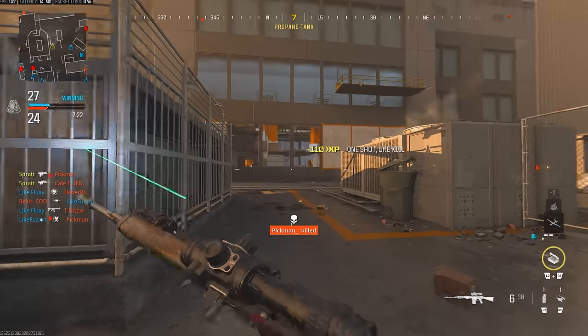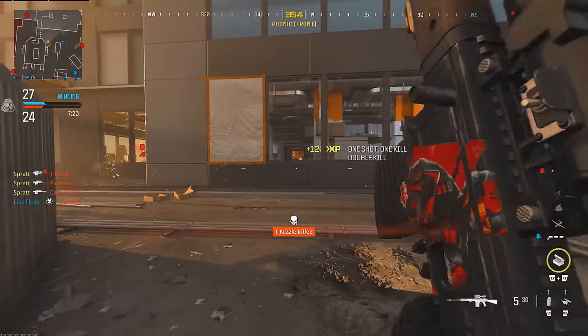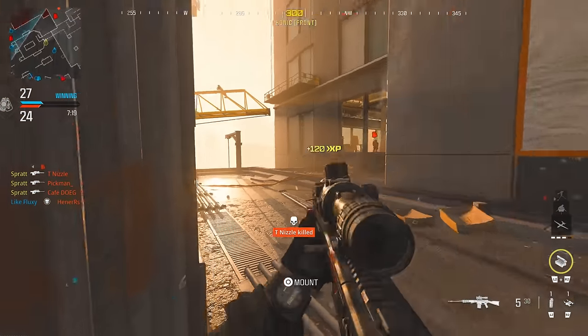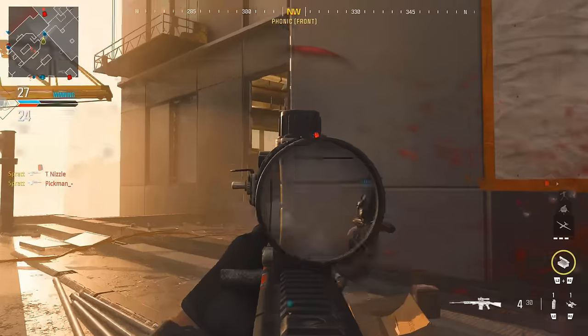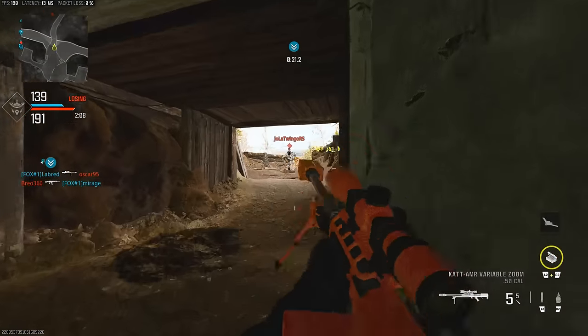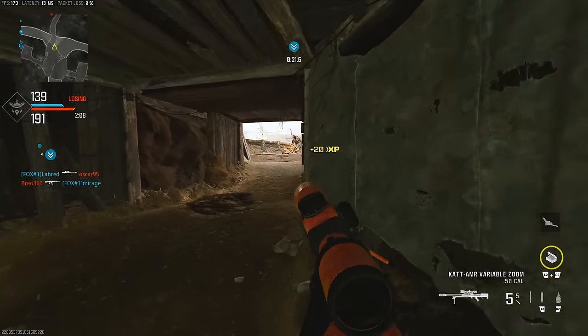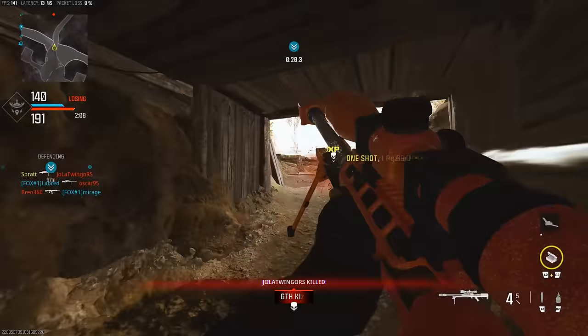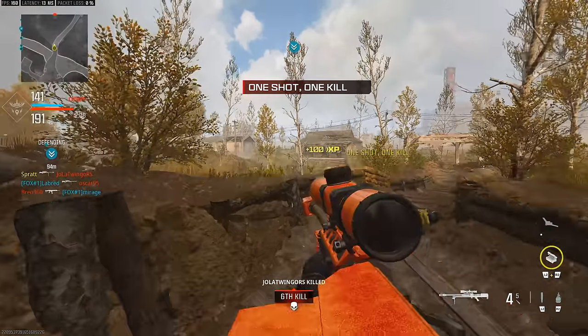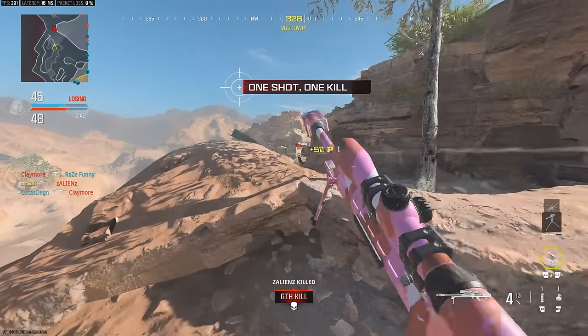It is easy to get caught pre-aiming those sort of angles, and I still do that to this day. But moving around the map centering potential danger spots is a much better way to string together a streak of kills and be prepared for the action. Sometimes you have to learn on the fly. If a lot of your opponents are sliding around using the new tactical stance mechanics, centre your crosshairs lower than you normally would in anticipation of that slide. But if you are struggling with centering your shot, perfecting your sensitivity is a huge step forward.